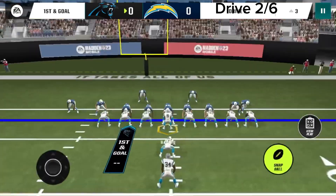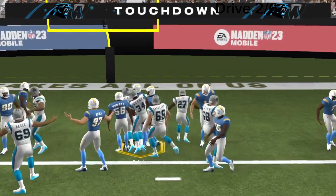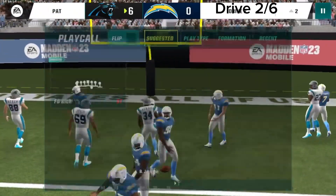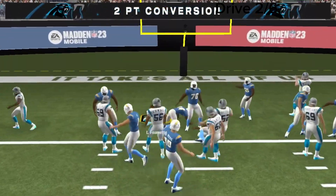Bo Jackson didn't dive — he leapt forward for the touchdown. Going to Leonard Fournette for the 2-point conversion like always, and it succeeds.